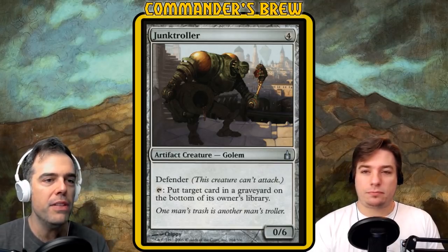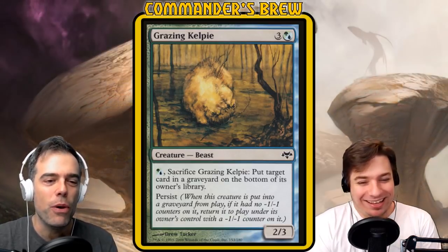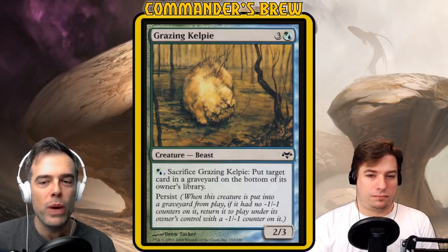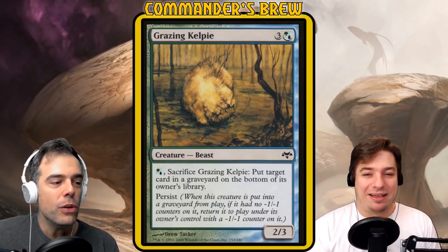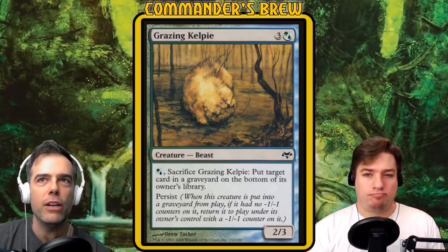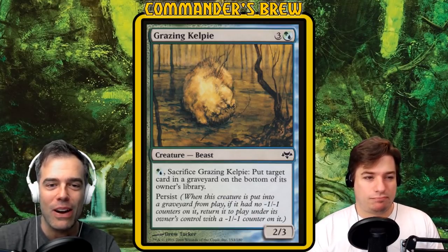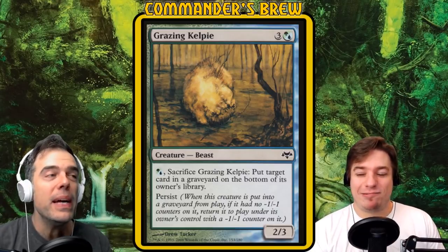Another fantastic card for this purpose is Grazing Kelpie — three and a Simic hybrid mana for a 2/3 Beast. You can pay a Simic hybrid mana, sacrifice Grazing Kelpie, put target card in a graveyard on the bottom of its owner's library — and it has persist, so it comes back and you can do it more than once. That means you can set up to kill a second player with Tunnel Vision as well. And if you can make a target player draw two cards when there's one card left, it doesn't matter what you put on the bottom — that works fine too.